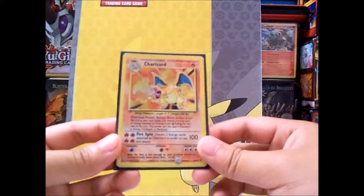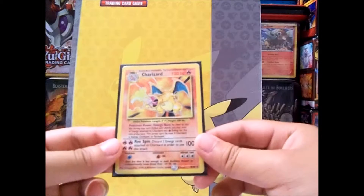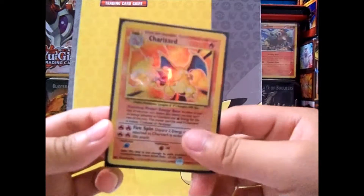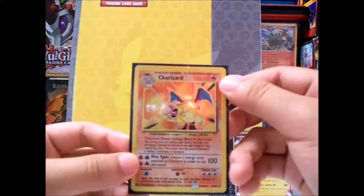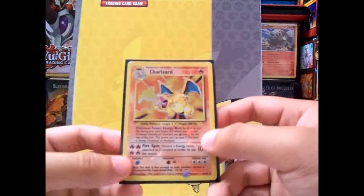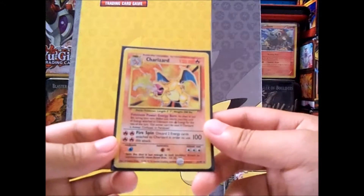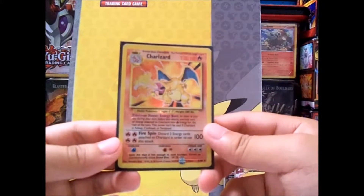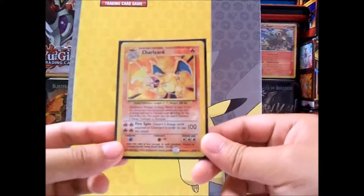This is one of the best cards you can actually pull from a pack or trade from somebody. Charizard base set — look at that, 120 HP, you can barely see it because of the red background. And with Fire Spin doing 100 damage, if I remember correctly, this was one of the strongest moves back then for Charizard.